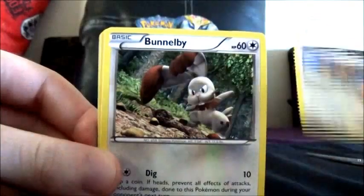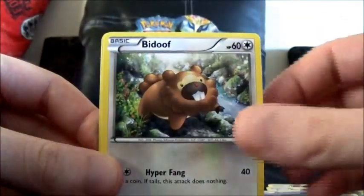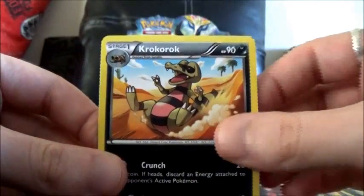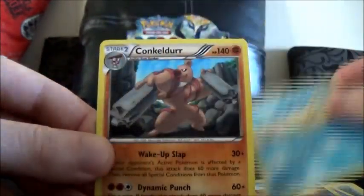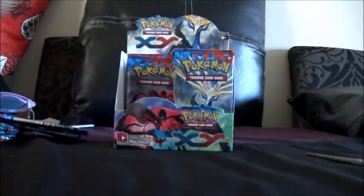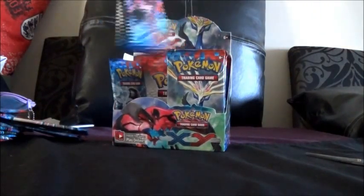That's a Doduo, Bunnelby, Pumpkaboo, Bidoof, Skiddo, Braixen again, Team Flare, Krokorok, Furfrou as our Reverse, and Eelektrik being our Rare, which unfortunately is not a holo. Only three more packs left on this side.